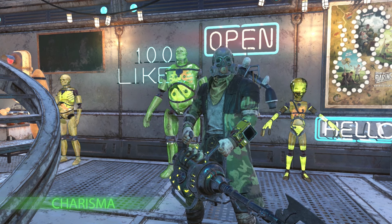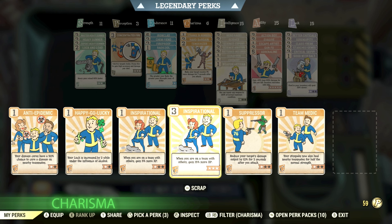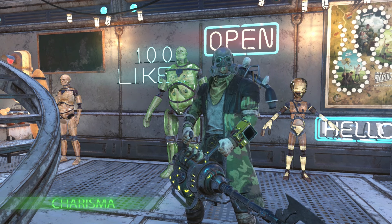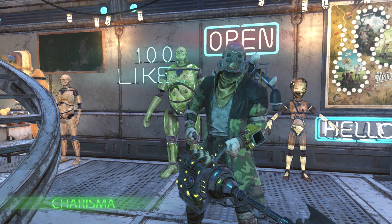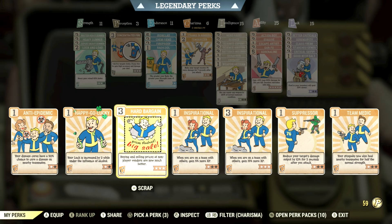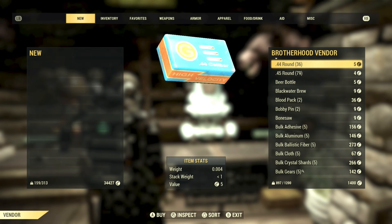Right off the bat I feel like we need to talk about the Charisma perk cards because you unlock a lot of these early on. Number one is probably Inspirational — when you're on a team with others, you gain 50% more XP. It's your stock standard entry-level XP boost card and you unlock it at level 2, so you can get it immediately after leaving the vault.